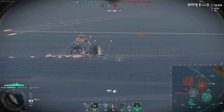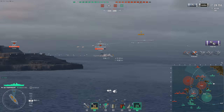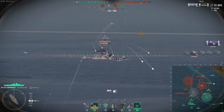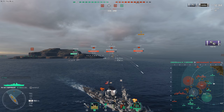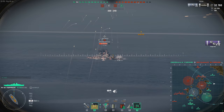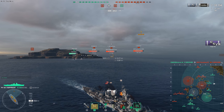When it comes to premium ships, tier eight and tier nine premiums are probably the best ones in the game for farming. Sure, we've got tier ten special and tier ten premium ships, but they can't get that boost from doing damage to ships that are a higher tier than them. So make sure you're going after those higher tier ships and trying to sink them and farm them down.